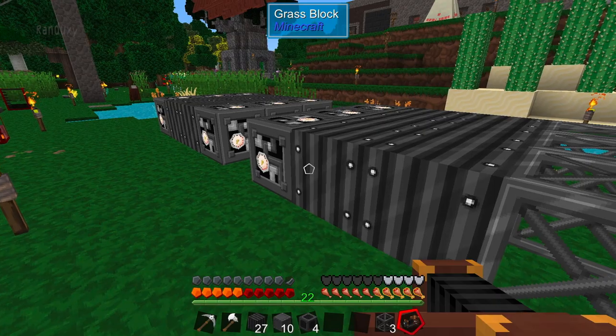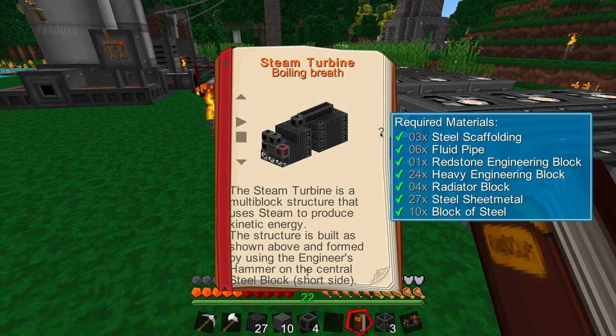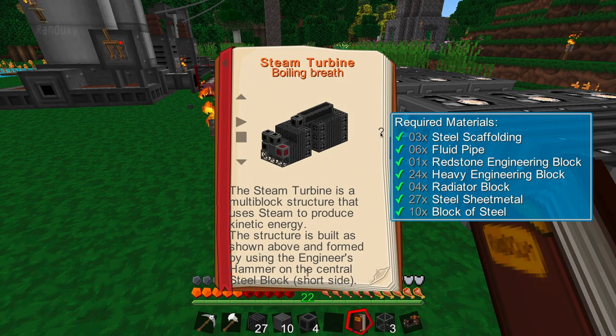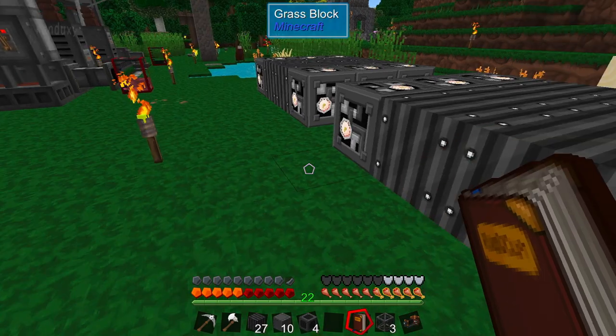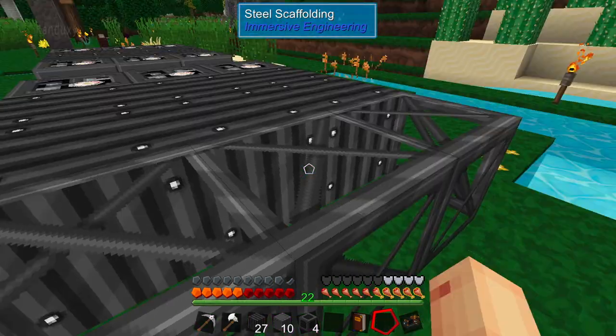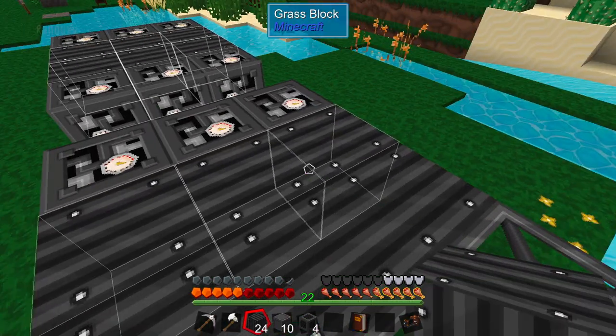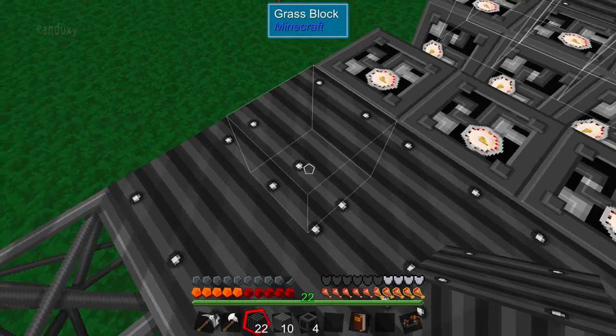Let's get all our things in here. If we look at our book — our journal — we have everything: steel scaffolding, fluid pipes, stone engineering blocks, some heavy engineering blocks, radio blocks. The only new thing, but they're pretty simple: copper, steel, and a bucket of water in the center makes those. Pretty straightforward. Steel sheet metal and blocks of steel as well.